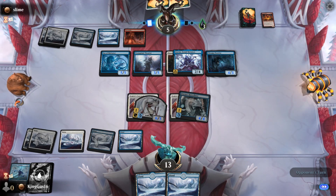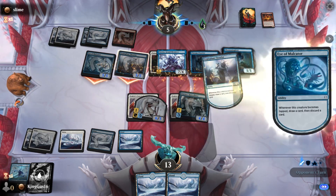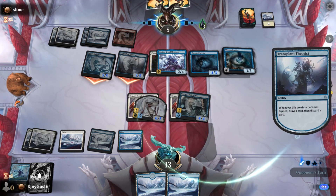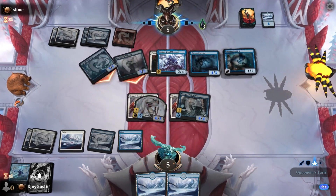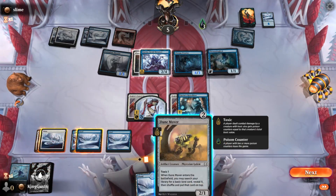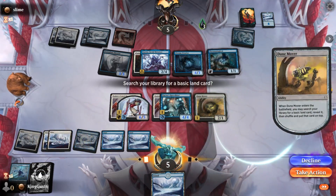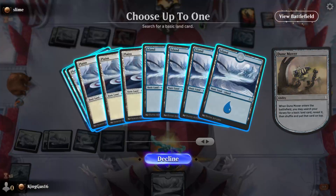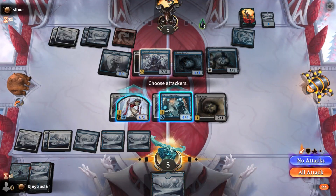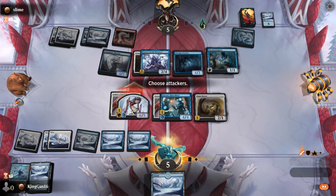Well, that's 10 right now. Oh yeah, he hit summoning sickness. Perfect - play blue. Move a Dune. Just swing with the mite cause the mite can't block anyway. You look at how you take - bye.